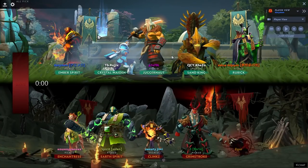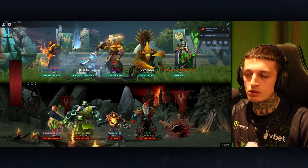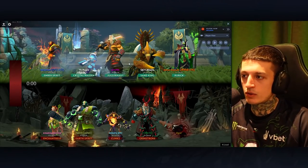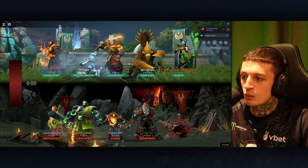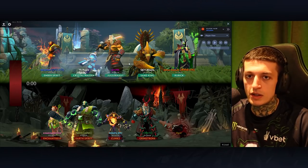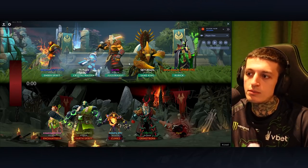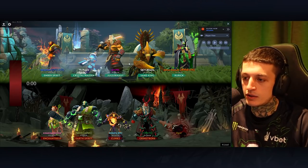One of the best laners with Jug is Maiden, along with Grim and Lich — those are the top 3 in my book, and probably Ench as well. Which makes my Jug pick in this game insanely good. This is what you should be aiming for. What made me see it was mostly the fact that I'm going to buy Diffusal Manta in this game, and that's essentially all they have to kill me.